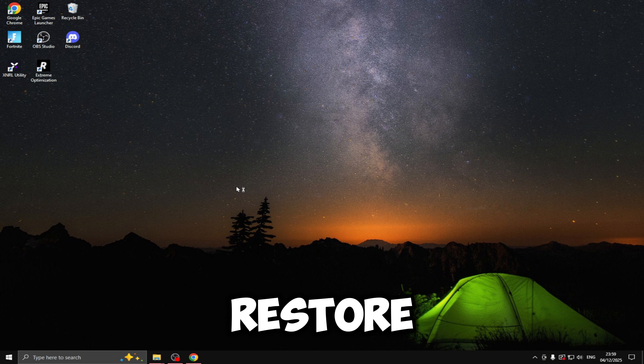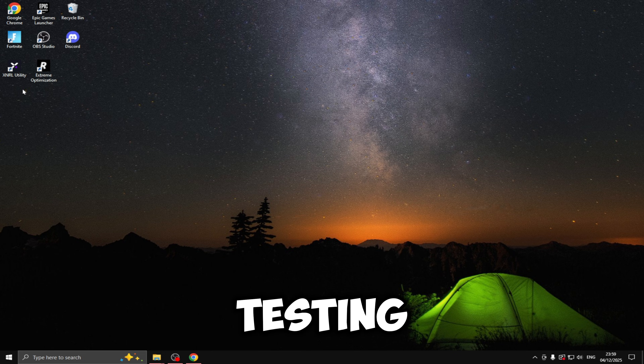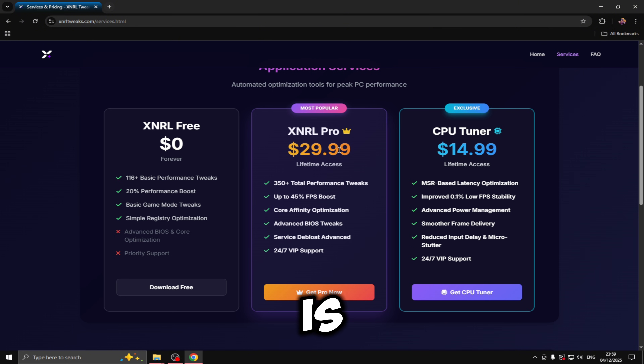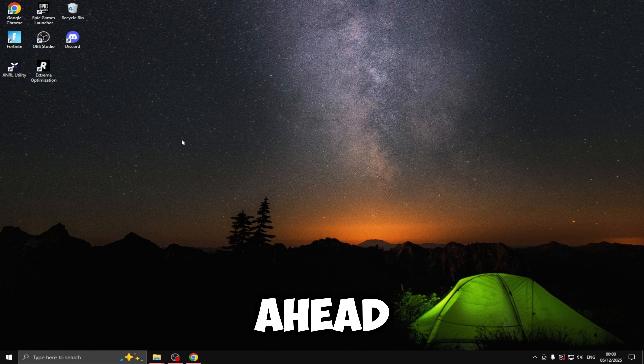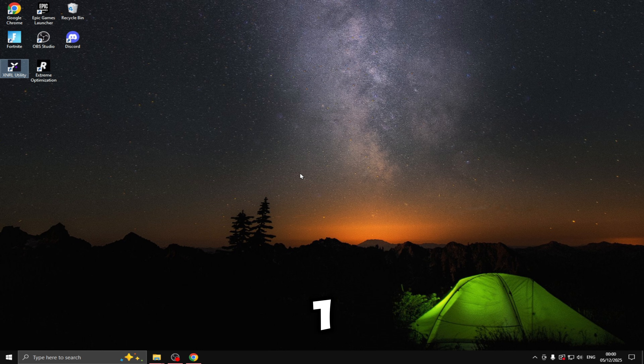I've just done the system restore, so we're back on stock Windows with no tweaks. Now we're going to be testing out the XNRL tweaks. If we head over to the website, you'll see that the XNRL Pro is $30 — the same price as Risen's tweaks. But for this one, I don't have any discount codes, so you'll have to pay the full $30. We're going to go ahead and test the tweaks now — I'll open these up, share how to apply them, and then benchmark in the Clix 1v1 map.